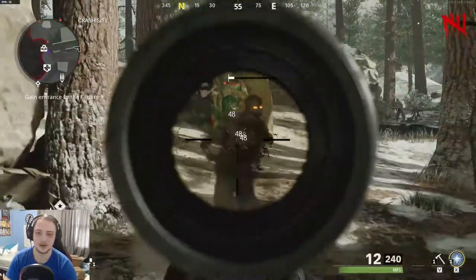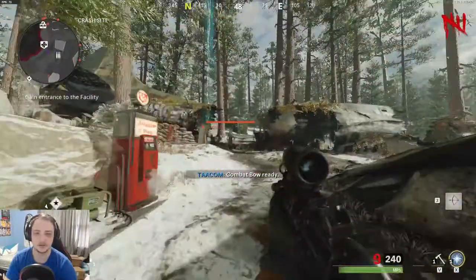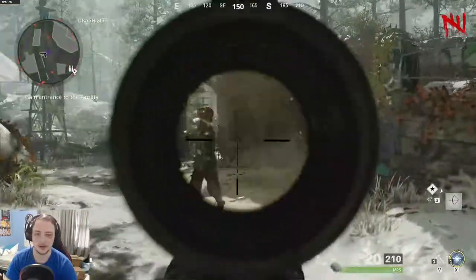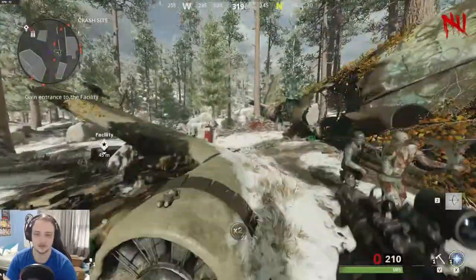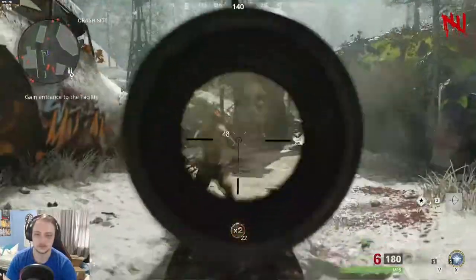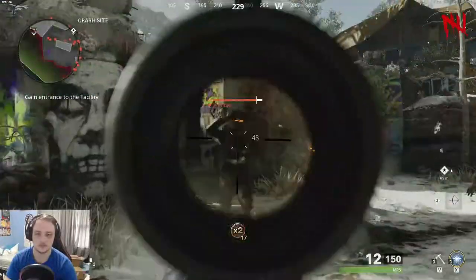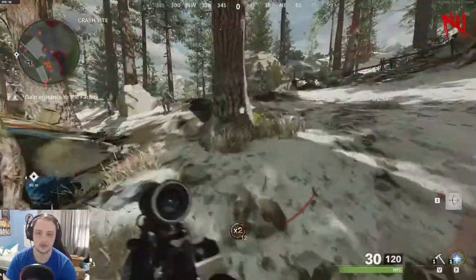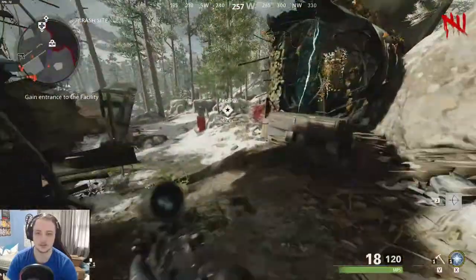I wonder if there's a mystery box — and as I said it, there it is. There was a ray gun in there! Combat bow — what is that? There are score streaks in zombies — I didn't see this coming. I also didn't really pay attention to the trailers. What's on the ground? Is it ammo? I think that's ammo you pick up once in a while.